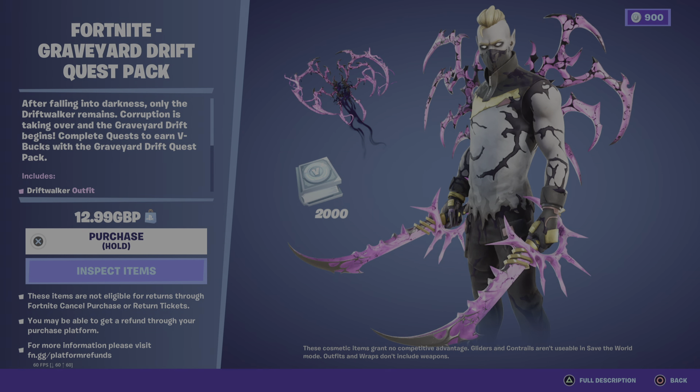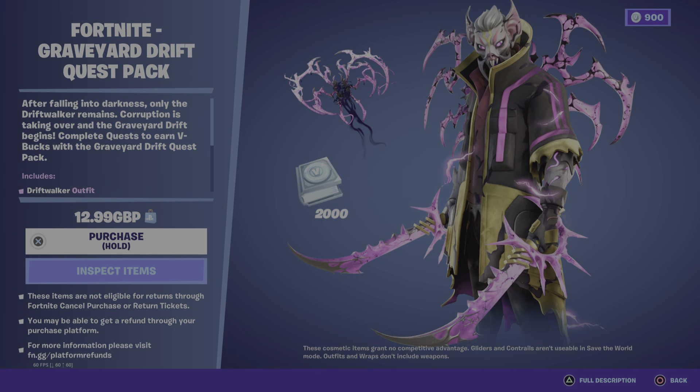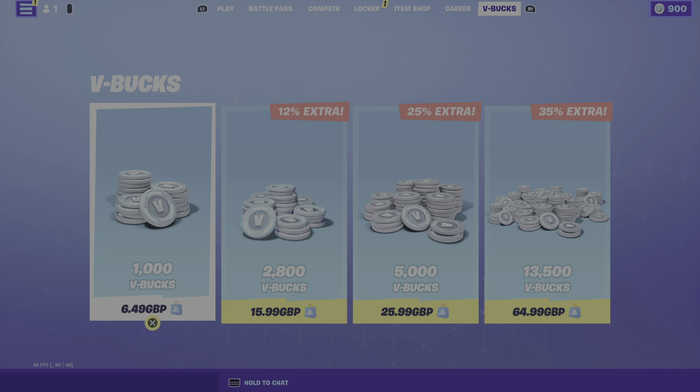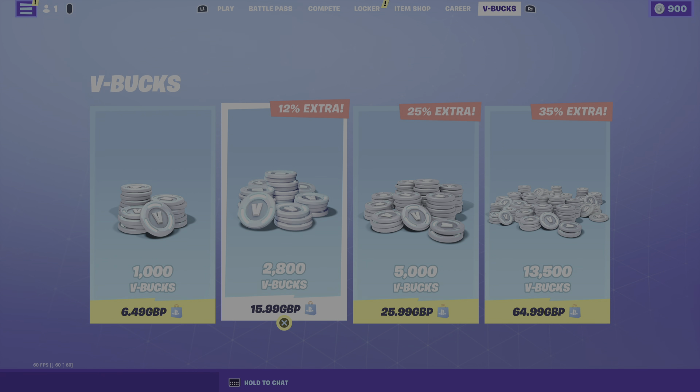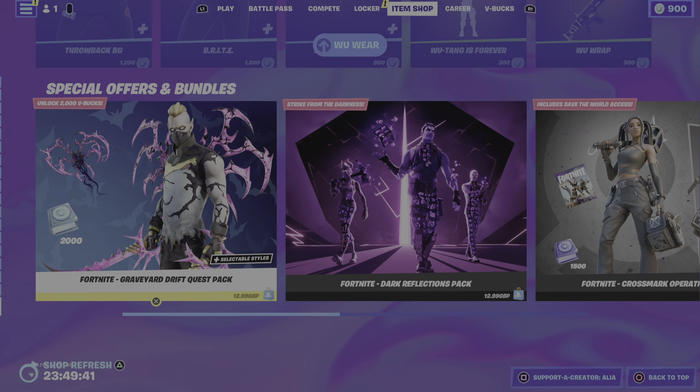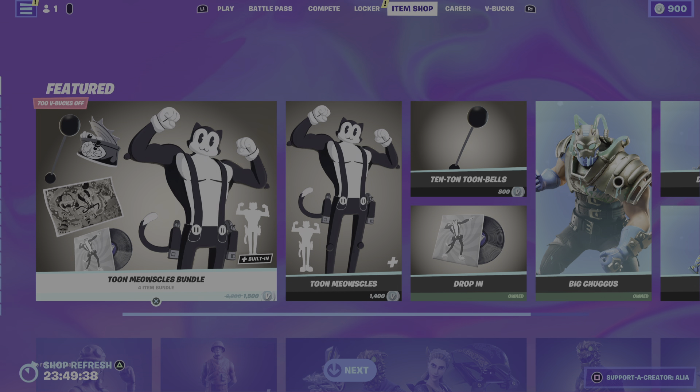The Graveyard Drift Quest Pack is 12.99 in the UK — let me know in the comments how much it is in America. At 1,200 V-Bucks you essentially get your money back. Hope you guys enjoyed this video — if you did, smash that like button. Let me know in the comments your favorite item from tonight's item shop and whether you think the Graveyard Drift pack is worth it. If you're new to the channel, don't forget to subscribe and join the Let's Catch a Vibe community. Don't forget to hit the bell notifications — stay vibe-y and I'll catch you all vibing!